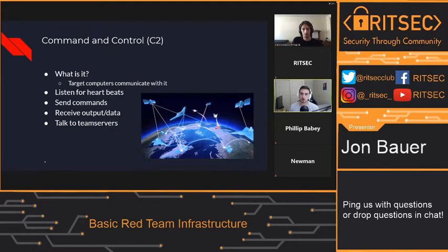Let's start with command and control — I'll reference them as C2s, the common shortening. This is what the target computers actually communicate with — the machines you compromise actually talk to these. They listen for heartbeats, you can send commands to the target machines with these, and you receive data or output from commands. They also talk to the team servers. This is where you tell the target machine to do something — say you want to run 'whoami' to see what level access you are. The C2 sends it down to the target machine, the malware runs it, and sends the output back. You'll see it on the C2 — in some cases it'll send it up to the team server.